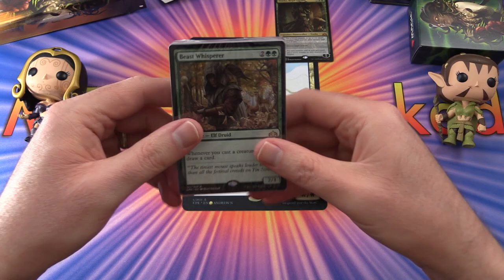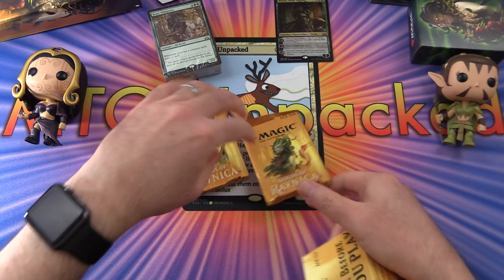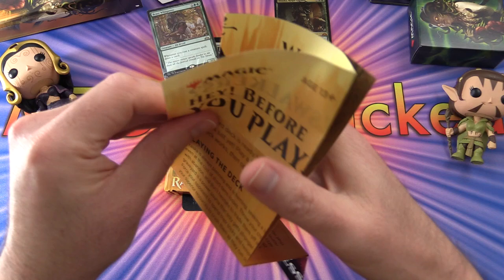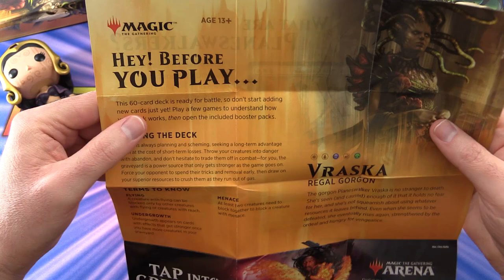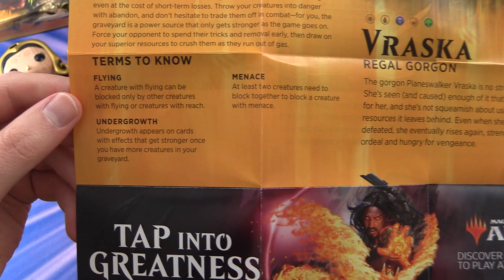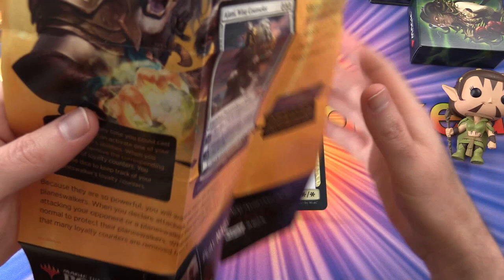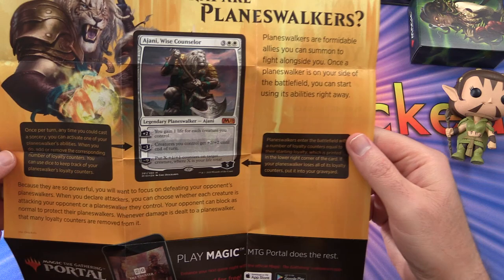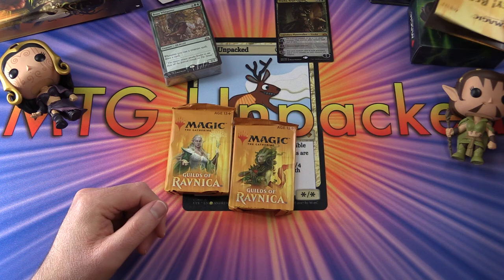So let's have a look here. We've got the cards, and the two booster packs — which incidentally will have Liliana and Nissa do the pack blessings today to get us some great pulls, if you're not familiar with the pack blessing ritual on the channel. The strategy insert talks about playing the deck and about creatures using the graveyard. Terms to know: flying, undergrowth, and menace. There's Vraska, and a card explaining what planeswalkers are — a special type of card. Zoom in and pause the video if you want a closer look.